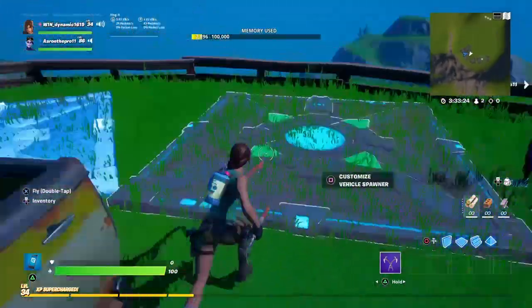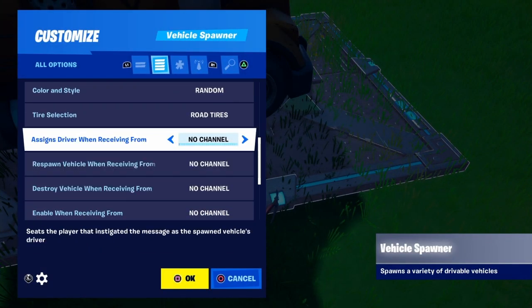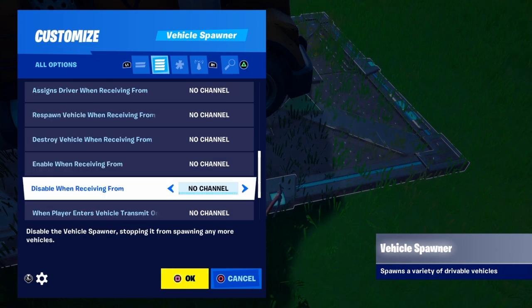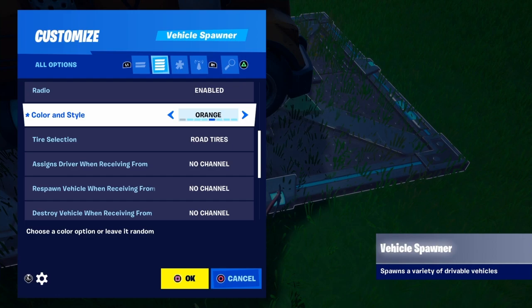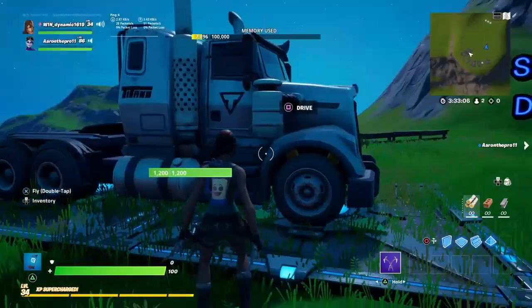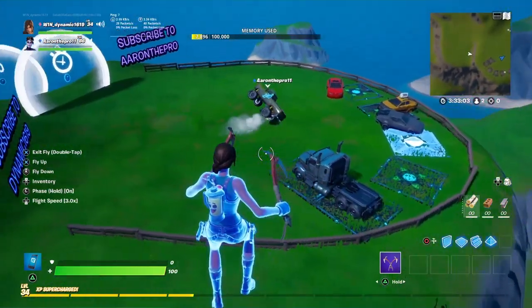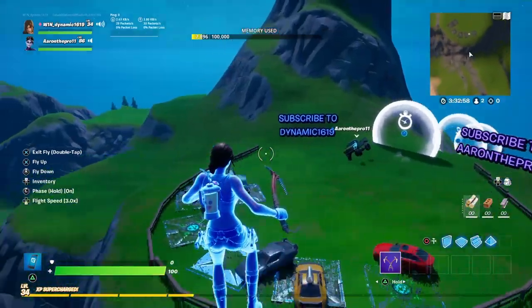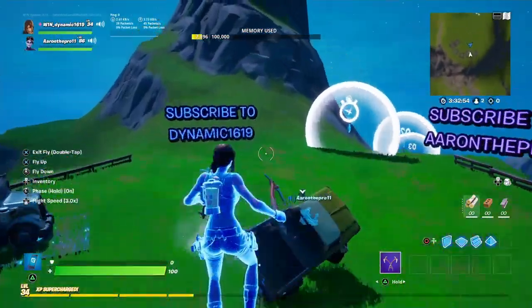Next up we have the big boy truck. Same settings as before, but we also have some more — like 'assigned driver' so you can see who's driving the car. You can respawn the car from a channel, destroy the car, enable/disable — all those fun settings. The best part is you can have a really nice color state, like a rainbow.